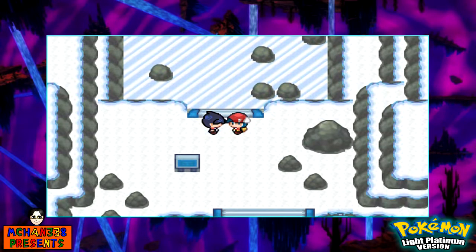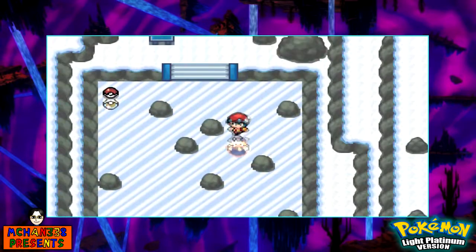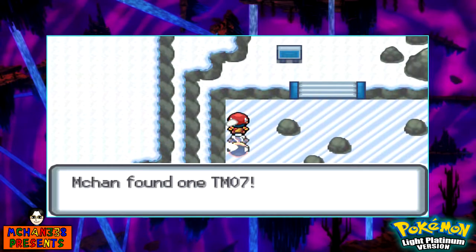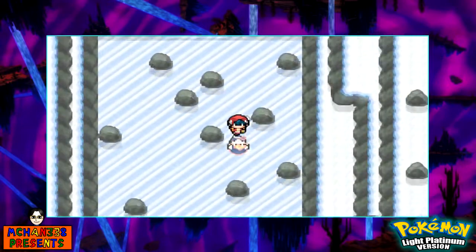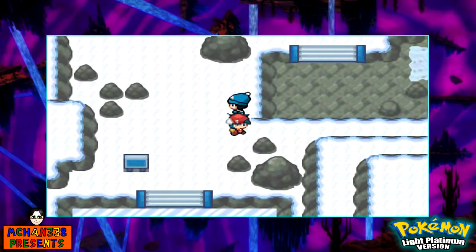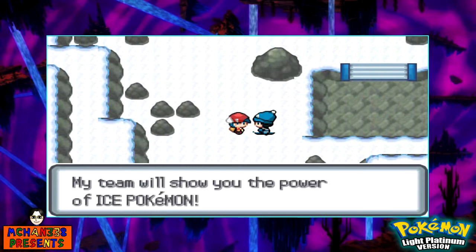So in this cave, we have an ice puzzle — because what is an ice area without some sort of ice puzzle, right? It's really easy, except for what I just did right there, but that's only because I was getting that item. And I believe that's the TM for Hail, which is an extremely annoying Ice-type move. There's nothing to be able to do there, so I'm just going to move on. Wow, this cave has some really cool music.